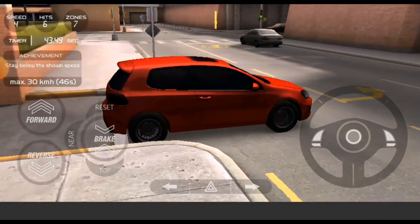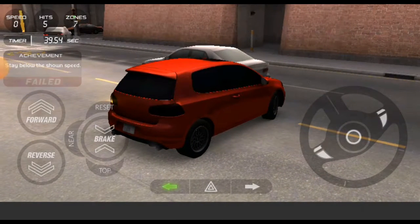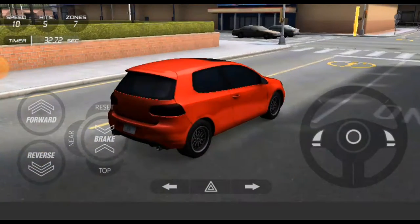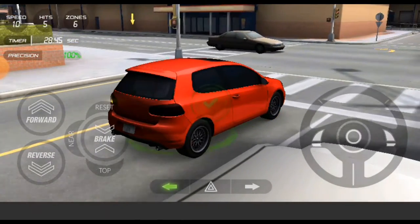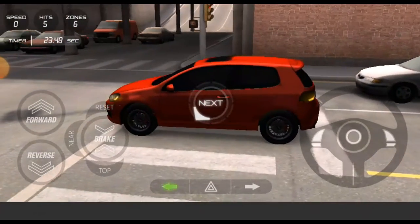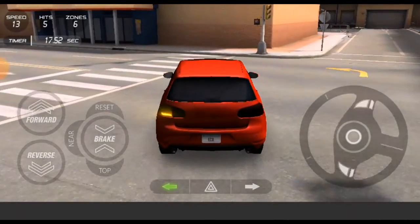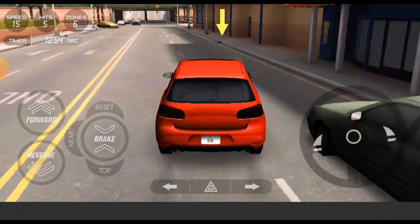Features: Completely physically calculated simulation. Driving with trailer. Detailed 3D environment. Extensive sound setting. All car sounds are bass boosted for headphones. Achievements. Many challenging missions. Dynamic difficulty. Adjustable graphic quality. Adjustable button sizes. Different control methods: accelerometer, arrows, steering wheel.